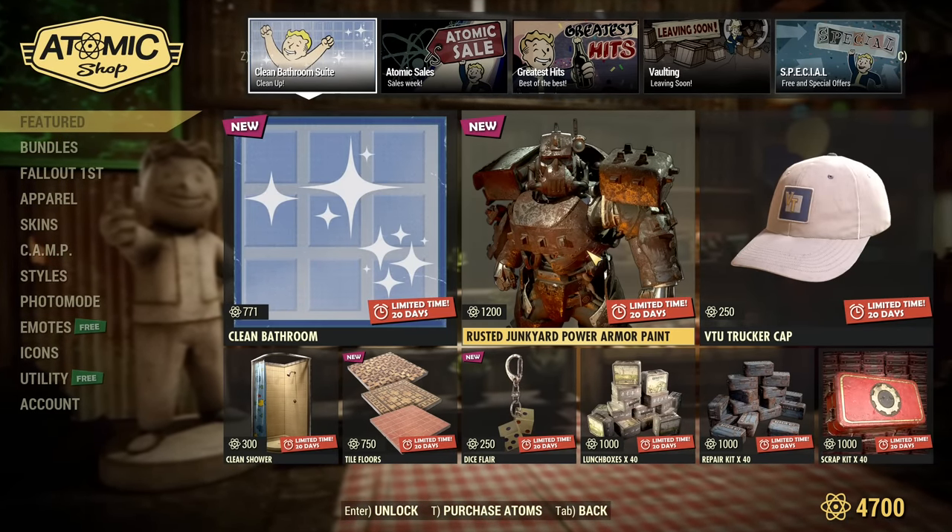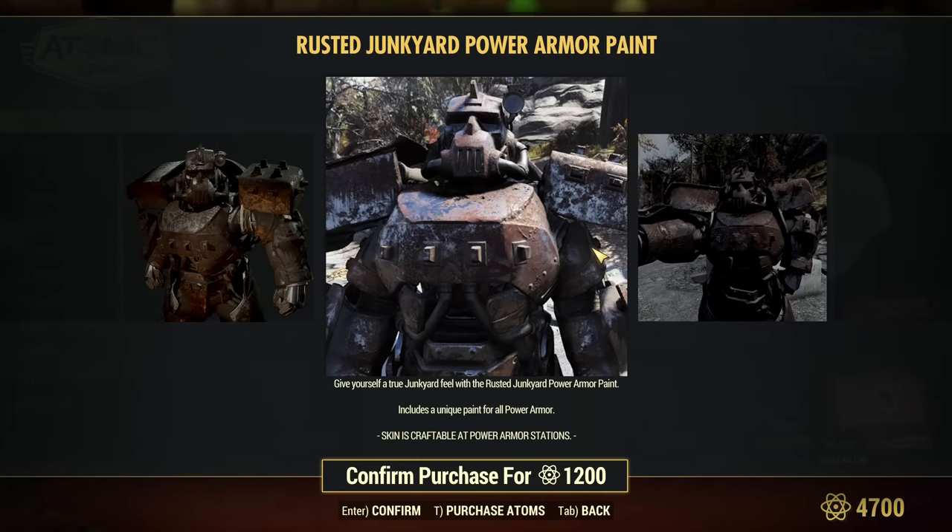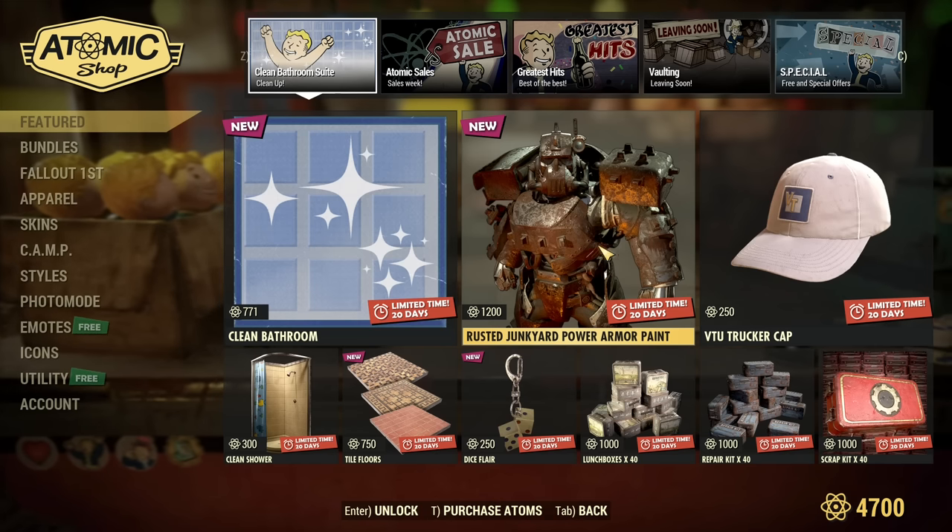Rusted Junkyard Power Armor paint, 1200 atoms — it's coming back. But it's a really cool paint. If you like this style, this paint is really cool. I like it.